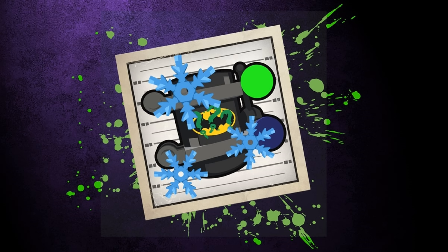Next up we have the Find Me a Spirit Most Pure achievement. You unlock this after completing the Savannah Showdown level with all minikits unlocked. And speaking of minikits, we can actually see one in this achievement's icon, as well as three snowflakes.